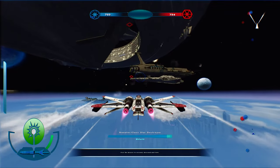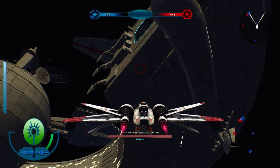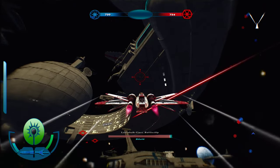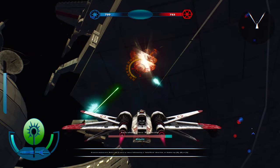The first thing I'll explain how to destroy is this Lucrehulk-class battleship. As you can see, there's a shield, so first take out the shield. The only thing is you have to get a little bit closer. Destroy the shield first and I'll come back to you once I do that.